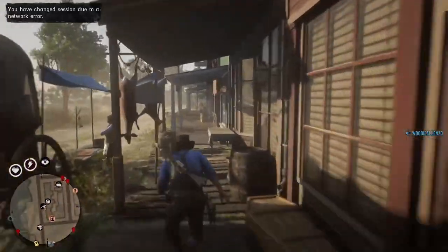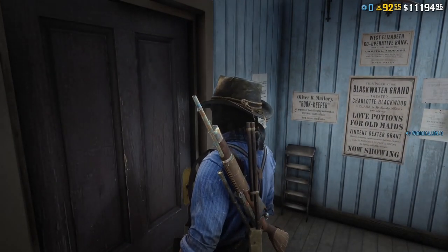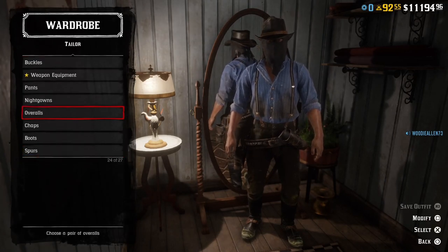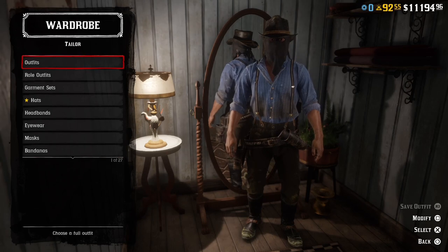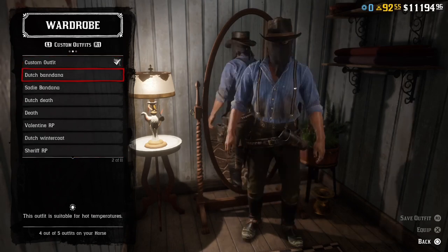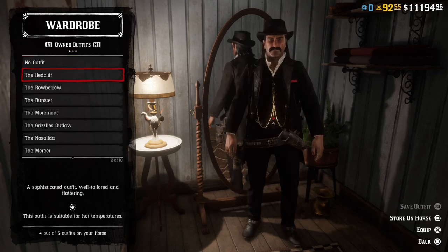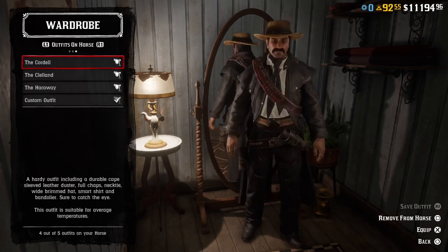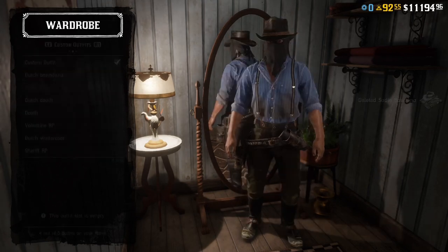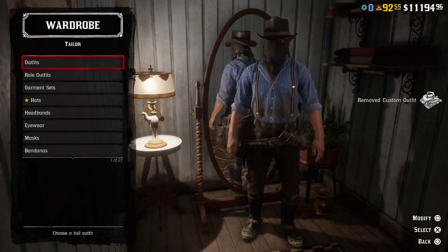You can just experiment — I've tried it on most story outfits. You can see it worked on Dutch, Sadie, John, and Arthur of course. I'm just going to delete Sadie's outfit and save the new one — just save it as 'Arthur Bandana' or something.